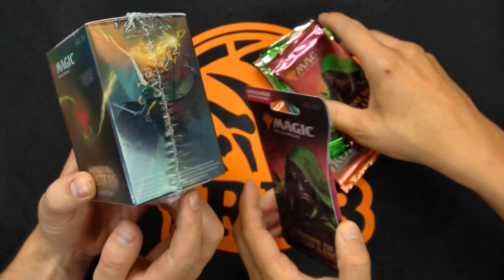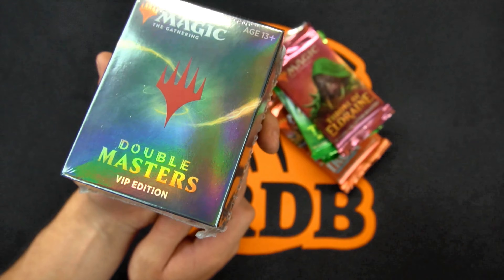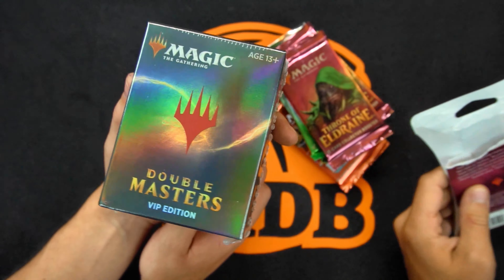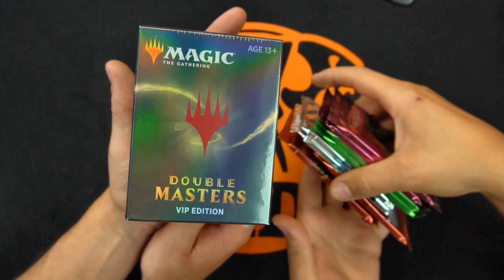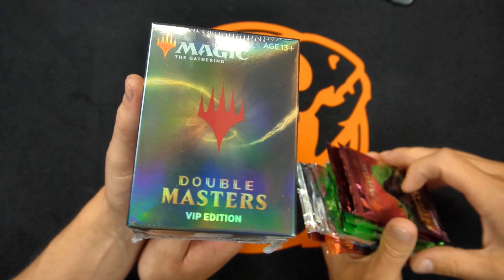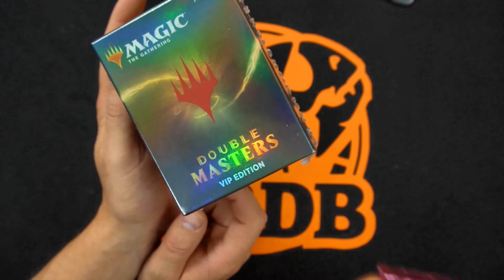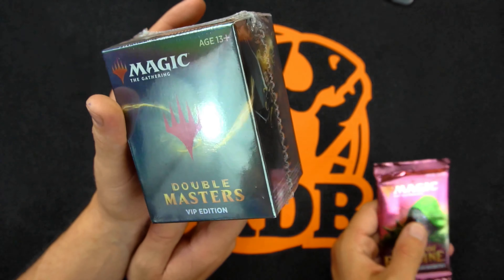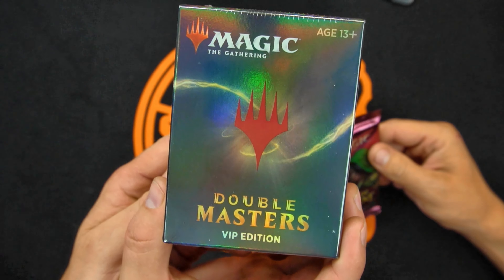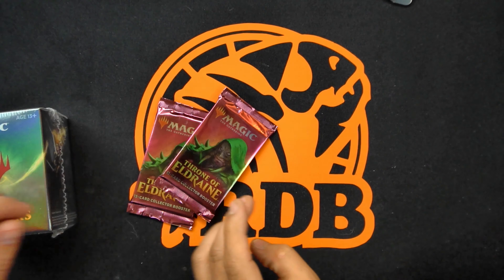Yeah, so you could get a really terrible card, but let's be honest — we're going to do Core 2021, and you could get a lot of terrible bulk rares too. Someone is going to get some really good cards and other people are going to get some stinkers. But I hope this is more interesting than a normal booster box. Usually we just do the most recent one. We haven't done Core 2021, but this — Double Masters VIP — I think would be more special.